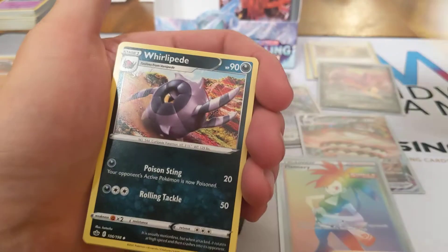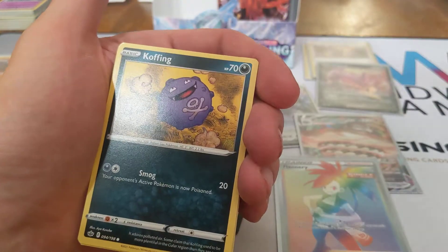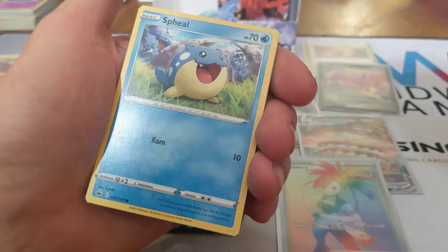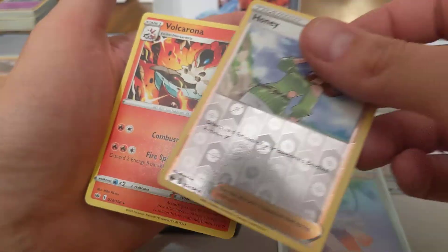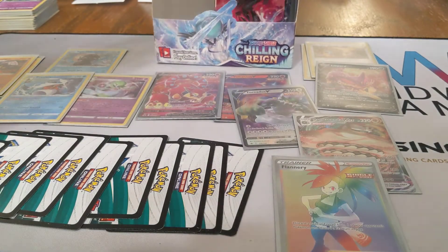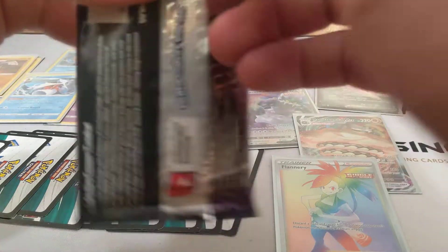Dark Energy, Brawly, Whirlipede, Thwacky, Galarian Yamask, Koffing, Shuppet, Squovet, Spheal, Honey Reverse, and Volcarona Non-Holographic Rare. Let's keep cracking — I think we've got about eight packs left counting this one.